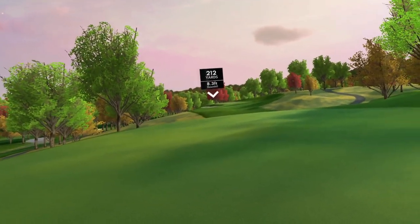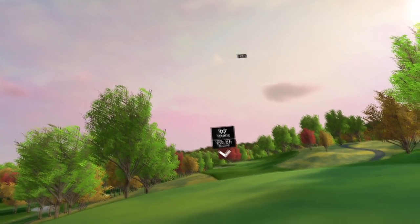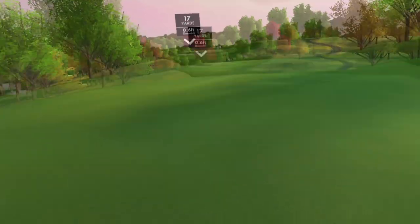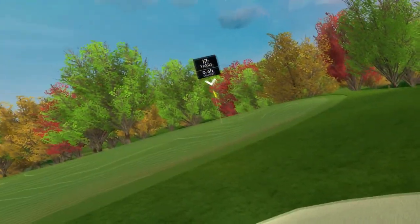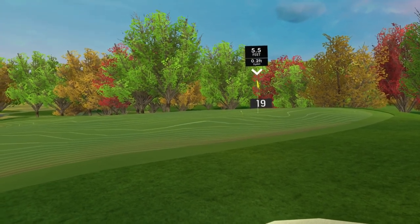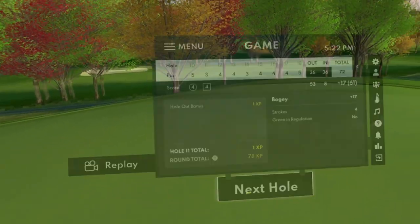Eleventh hole, par three, downhill, 212 yards. Let's just see if we can get this on the green. Sliced it a bit — in the bunker. Carried more than I thought — 17 yards from the bunker. That's honestly how I actually wanted to play that, using that hill. 6.3 to go, basically straight up. Tapping in for par.